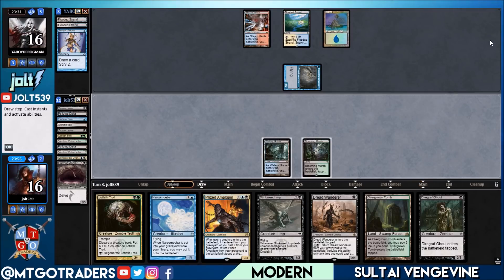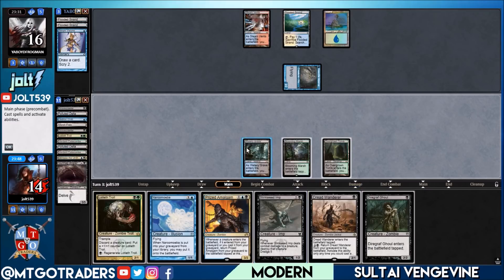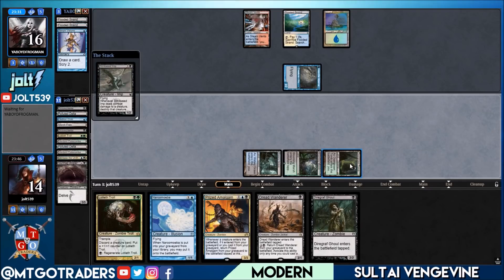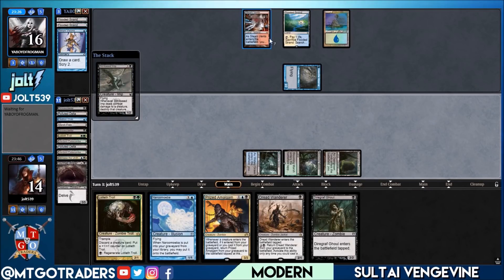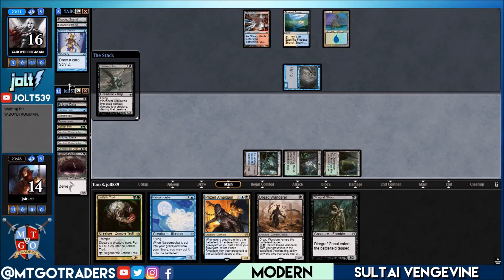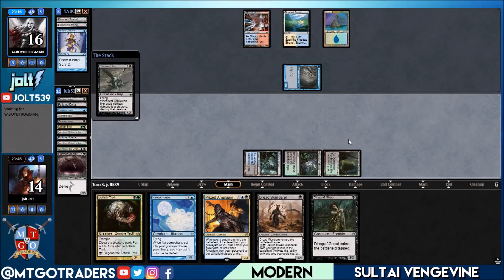Down to 16. Drew Diregraf Ghoul — let's go. We'll shock in the land and go for Stinkweed Imp, and see if our opponent has a bolt. If they do bolt the Stinkweed Imp, we'll at least have the dredge option out of the graveyard. Stinkweed Imp has Dredge 5, which kind of took the place of Golgari Grave-Troll, just to have that nice five-dredge option. Opponent goes for Thoughtseize — that's fine, not going to be an issue.